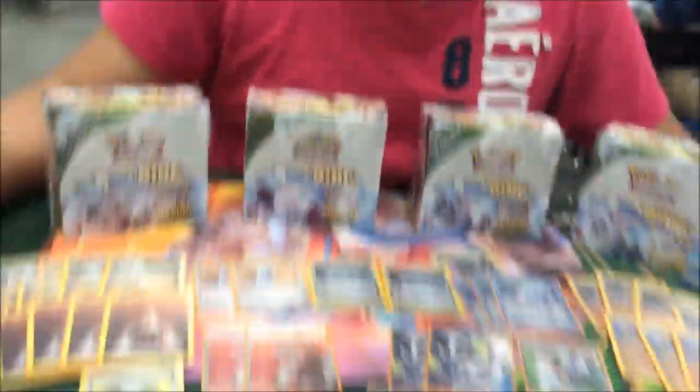Besides Seismitoad Bats and Wailord, what would you say is your other worst matchup? The only other two worst matchups I have would probably be Flareon and Night March — those are like 50-50 depending on how I start. Seismitoad helps against those two matchups. Hard Charms help. Virbank and Lasers, 0-6, Hammers — they all help against those matchups.